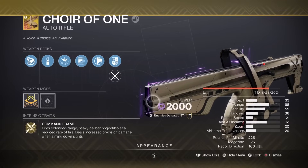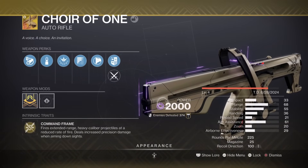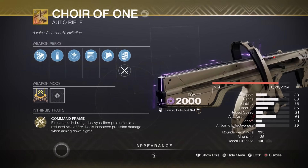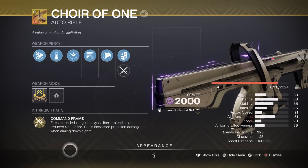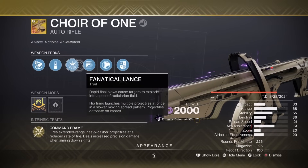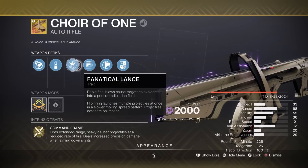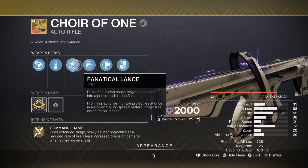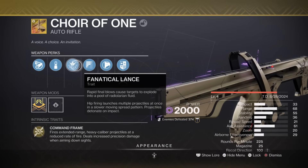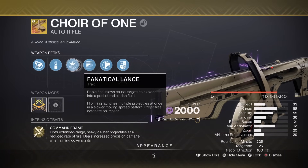What is this weapon? It's a special auto rifle that uses special ammo, not primary. Its frame fires extended range heavy caliber projectiles at a reduced rate of fire and deals increased precision damage when aiming down sights. The exotic perk, Fanatical Lance, says rapid fire blows cause targets to explode into a pool of radiolaria. Hip firing launches multiple projectiles at once in a slower movement spread pattern, and projectiles detonate on impact.